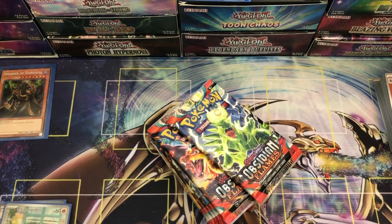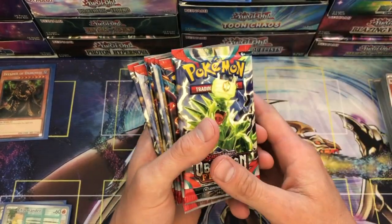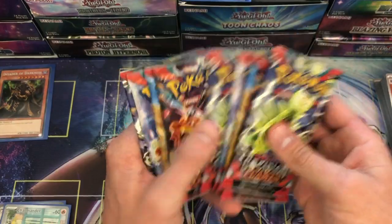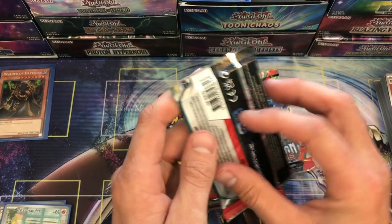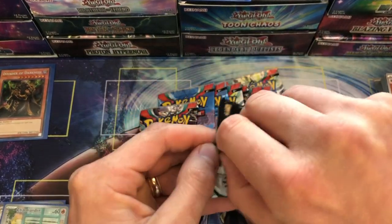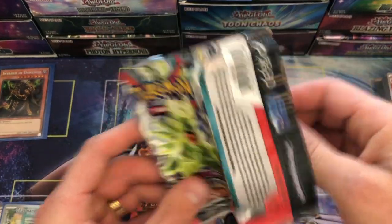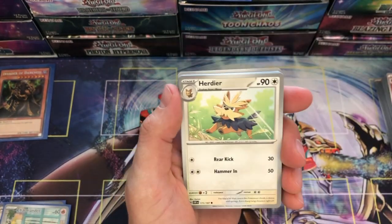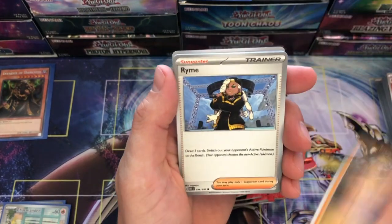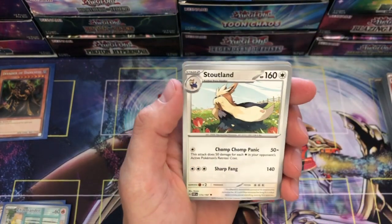Packs are on average four to five dollars each, so: one, two, three, four, five, six, seven, eight, nine — nine packs! Not too bad. Then you get the full art card. Let's see what kind of hits we get overall. Personally, unless it had a crazy full art card, I'd probably end up just going with booster boxes — I feel like booster boxes are a much better way to go for opening on channels and getting bang for your buck.